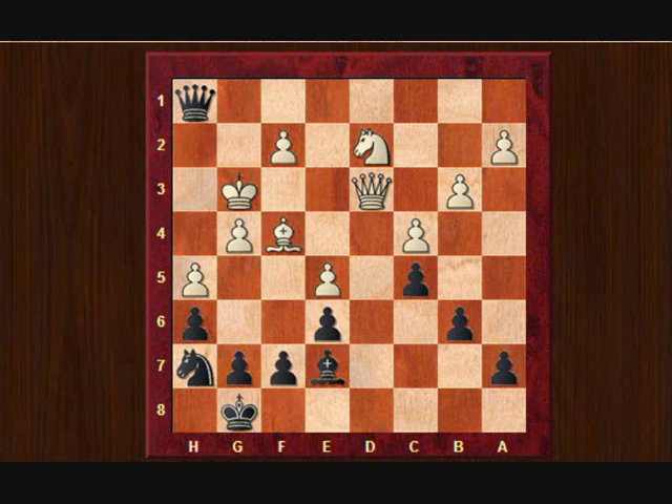It's white to move here, because black is threatening mate in one with bishop to h4 checkmate. What Kavelek did here is he played the only move that's correct to prevent this checkmate, and that's knight to f3, guarding the h4 square. What white would actually like to do is to use the queen to enter to d7 — that's actually white's plan — but he needed to play knight f3 first so the mate would be prevented.